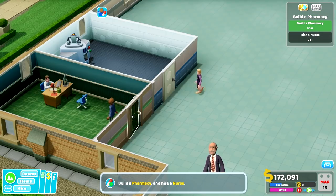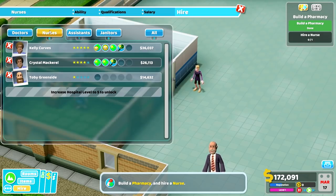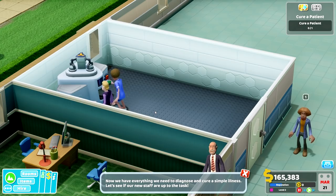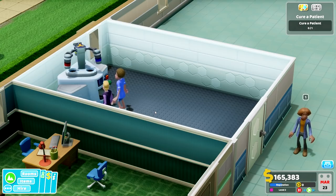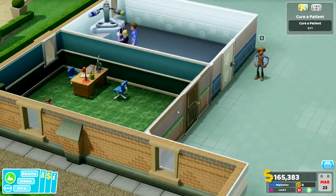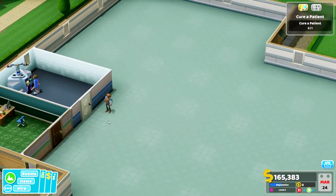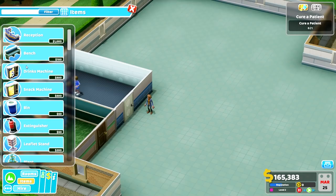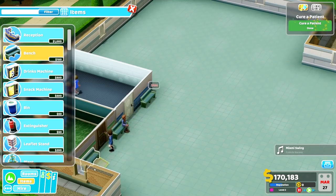So we've built our pharmacy and now we need to hire ourselves a nurse. Let's go for Kelly Curves. Nurse, let's give our little patient here some medication. Oh, it's spinning! We need some chairs out here for all of our little patients because they're just kind of standing up. So let's have a look in items — we have benches. So let's put a few benches around here and make our hospital look really nice.